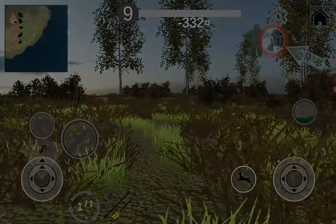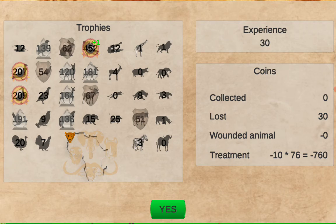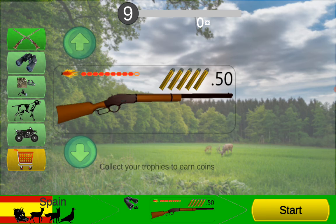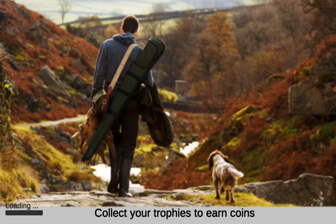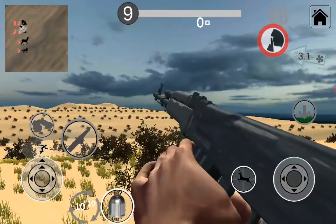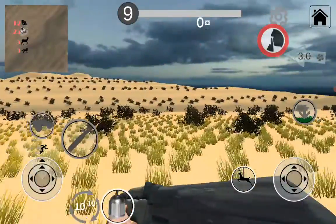It's so hard to see them because they're black, so we're just gonna go to Spain. You know what, how about we get the 410? Let's start it off with the 410 — well, we actually already started it off with the bow, but we can start back off with the 410.